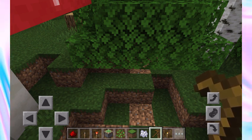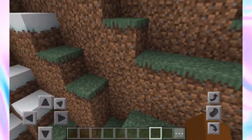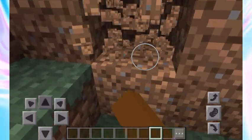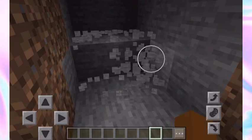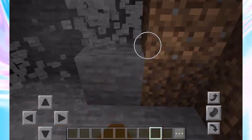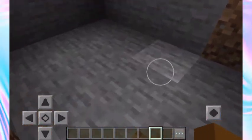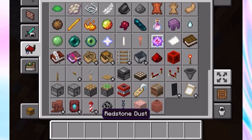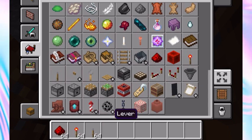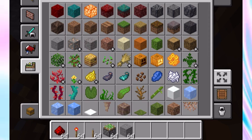Now for the very last way to make a secret entrance — find a small field like this one. We're going to make the entrance and then put all the redstone stuff later. Gather materials: redstone dust, redstone torch, a lever, sticky pistons, whatever block blends in — for me it's stone — and shulker boxes in whatever color you want.